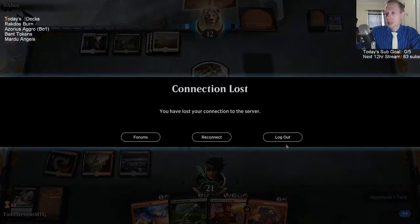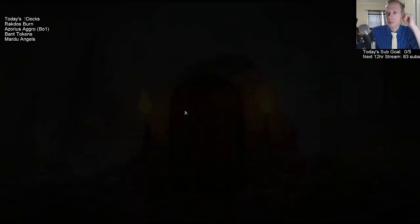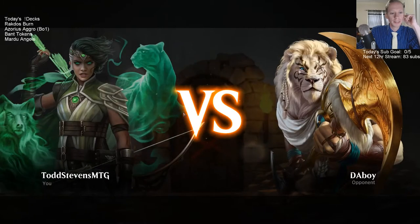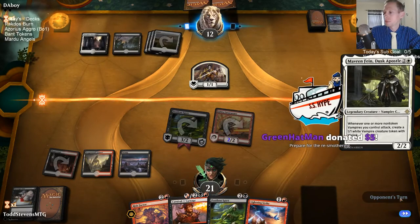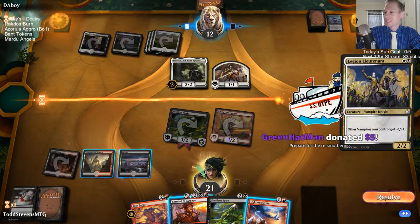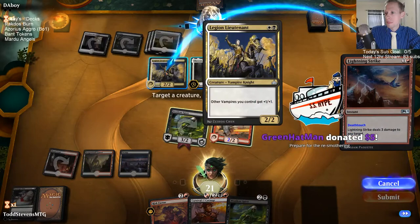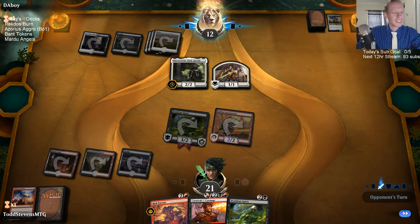I probably should have just played the Pestilent Spirit. This reconnect thing happened a whole lot yesterday and people in chat were saying it was happening to them as well. Thanks golden guy and Centrix! Happy Tuesday everybody. Just casting the Lightning Strike to use my mana a little better. Alright, donation deck on the way — prepare for the Azorius smothering.